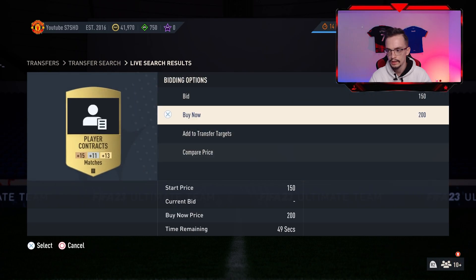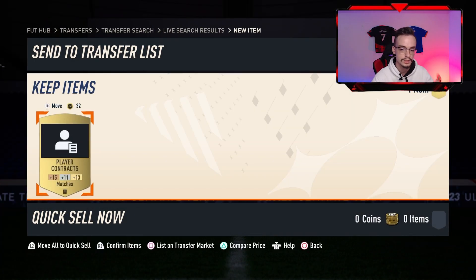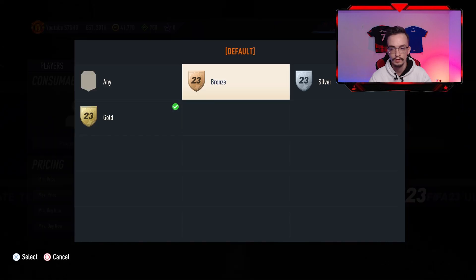I got a contract. This Gold contract can be used on Bronze, Silver, and Gold players. Now let's check out the quality of Bronze contracts.